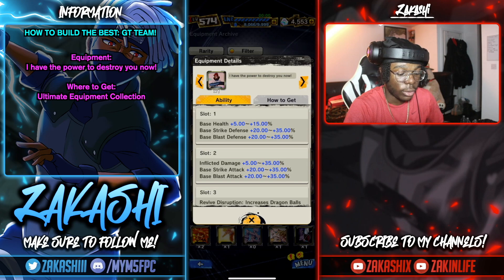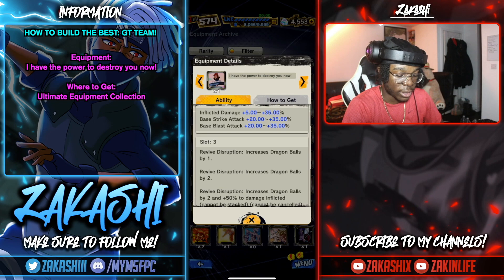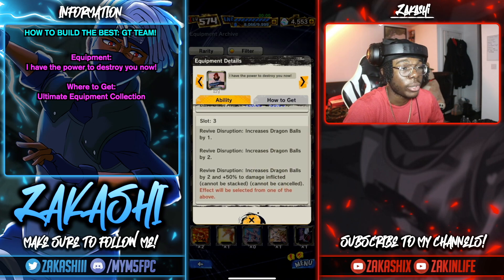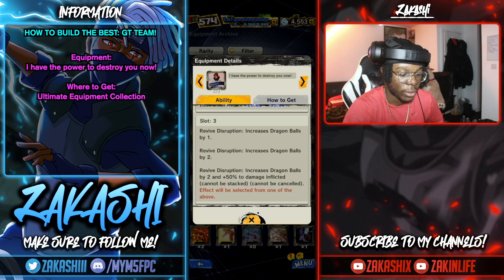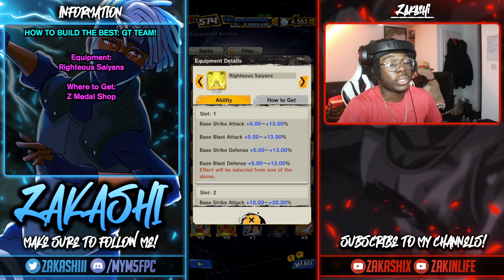The Super Saiyan 4 Gogeta equipment gives a lot of health, both defenses, inflicted damage, and both offenses. Try to get the third slot, though the first slot isn't very valuable at this point. If you do take out someone with a revival, you want the 50% damage inflicted, which makes him much more threatening. You can get this from the ultimate equipment collection as well.